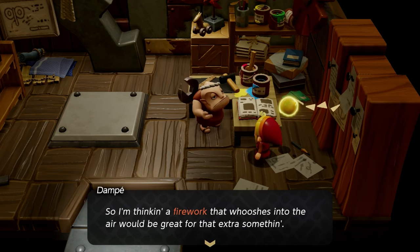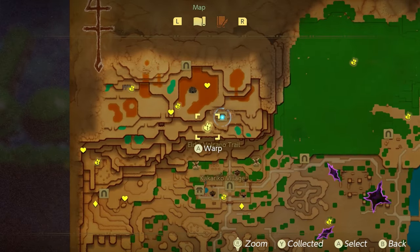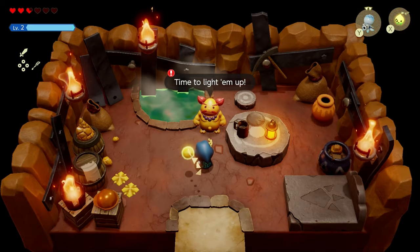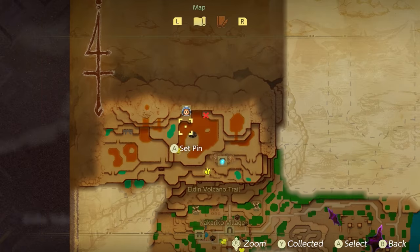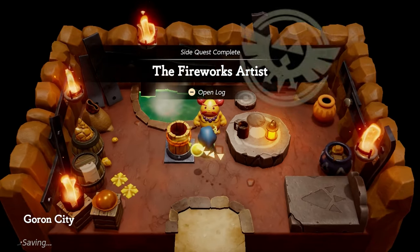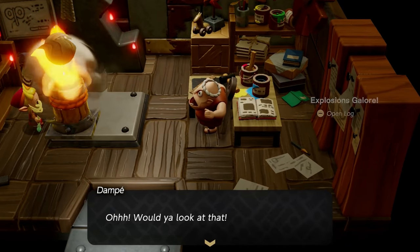The second clue is that Dompe needs a firework that whooshes into the air. To get this, there's a side quest that takes you to the Elden Volcano area. Head to a specific spot where you'll talk to an NPC who wants to put on a firework show. This NPC will want Blast Powder Soil, so make your way to the indicated location, pick up the glowing object, bring it back to him, and you'll get the firework echo. Then go right back to Dompe and throw the firework in front of him to complete the quest.